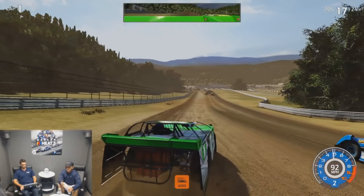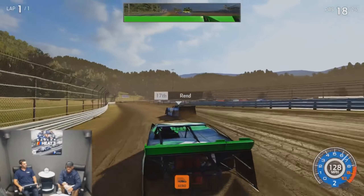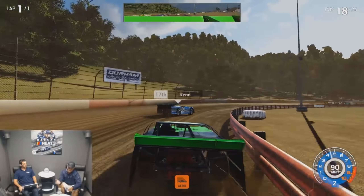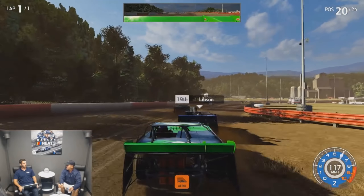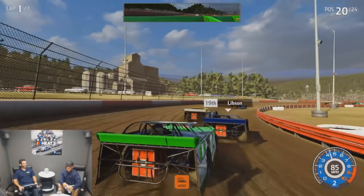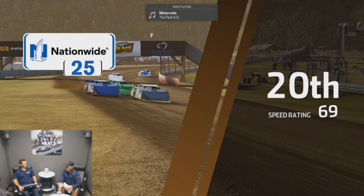That also carries over to some of the stock car gameplay — much like NASCAR Heat Evolution and NASCAR Heat 2, you don't see a lot of different lines come into play, whether on dirt or on pavement tracks like Atlanta, Bristol, or even Talladega. You don't see a lot of guys using the high line; it's more just bottom to middle, one or two lanes. Still a bit disappointing there. But honestly, overall, the dirt gameplay doesn't look all too terribly bad.